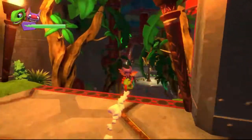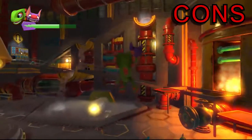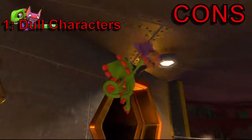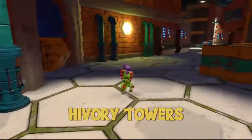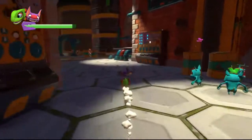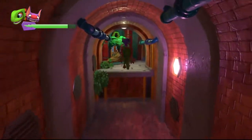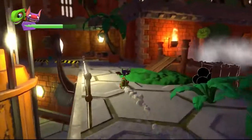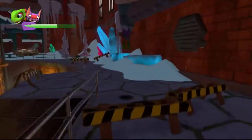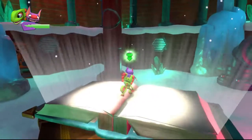Now we're moving on to the cons — the negative points for the game. The first one being the dull characters. There's literally, in my mind, only one character that is fully fleshed out, that actually has a personality you can understand, and that's Capital B. Capital B is like the only character that you hear from and you understand him — he's funny, he's smart, you know what he's about and what he's trying to accomplish. He moves around, he has different animations, he feels fleshed out, and he's the only one.